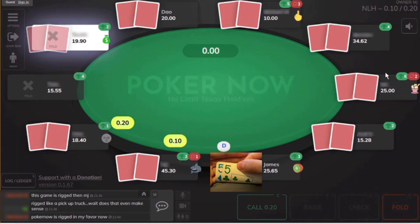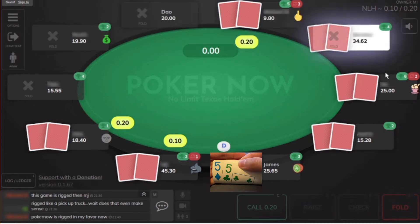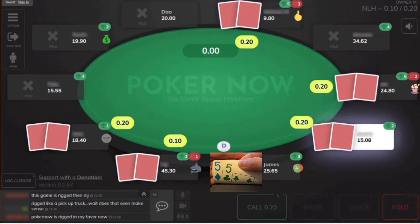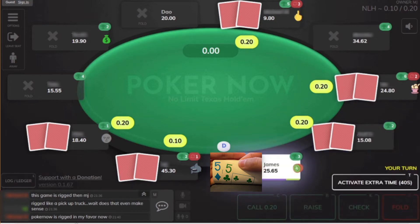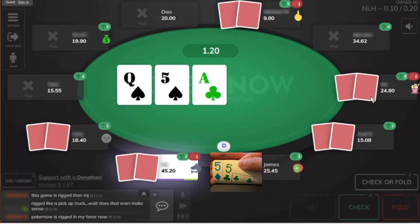For the second hand, we look down at pocket fives on the button. There are three limps before it gets to us. Pocket fives plays great multi-way. However, it is also a great candidate to raise over the limpers as the limpers are pretty weak. But I have a feeling this pot's gonna go multi-way and I would rather try to flop a set and have a chance to stack one of the other five players. So we just limp behind. The small blind completes and big blind checks. We go six ways to a flop of Ace, 5, Queen with two spades. We hit our miracle card — we got a set!